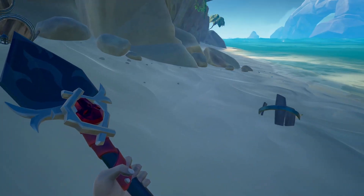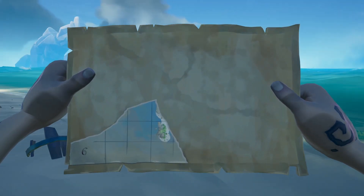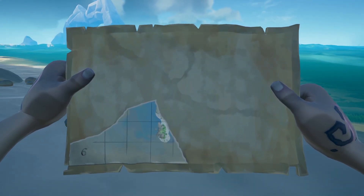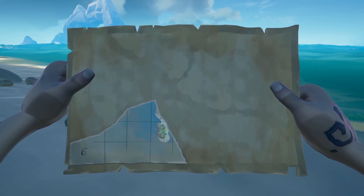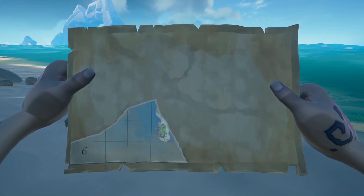Once you dig it up, you'll get a little tiny piece of the map that will then show you an X. It might take a couple dig ups, but you're just going to want to keep following that compass to each island until you dig up a piece of the map that has an X on it.